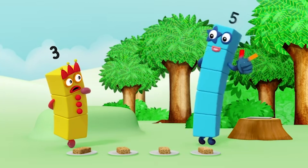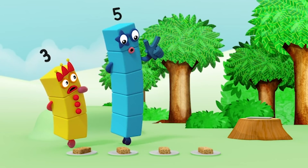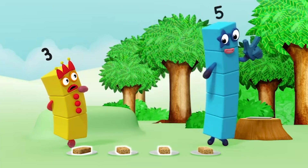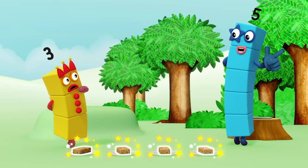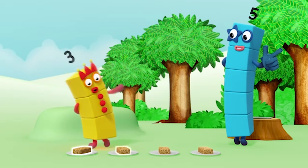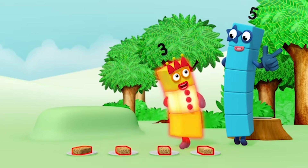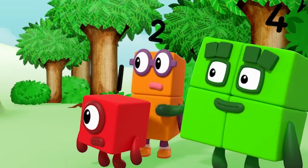Rule two: say the numbers in the right order. If you don't say them in the right order — one, two, three, four — you won't know how many there are. One, two, three, four. Three Flapjacks. Oh, we've been here before.